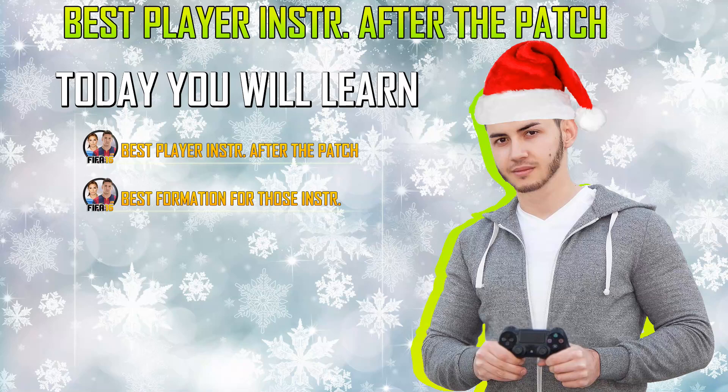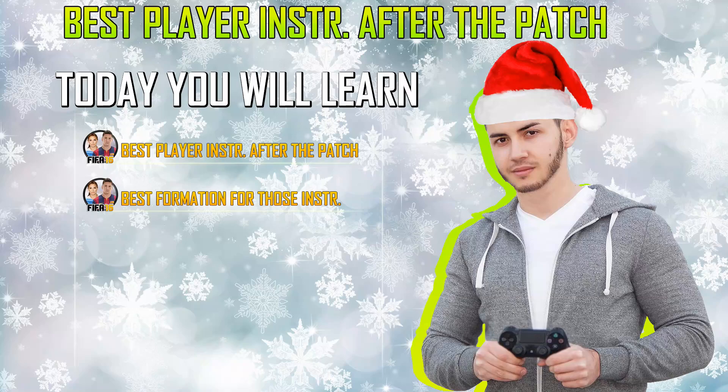Now let's go to the main part of today's tutorial. As always, we will put 'stay back while attacking' on all of our defenders. Never change this when we talk about our defense, because if you want a strong and stable defense, you need to use that option. If you change it, your players will make a lot of stupid runs and there will be a lot of chances for your opponents to score really easy goals.